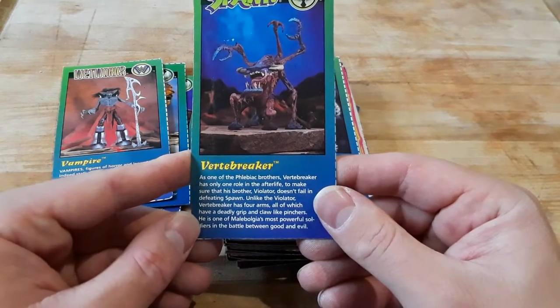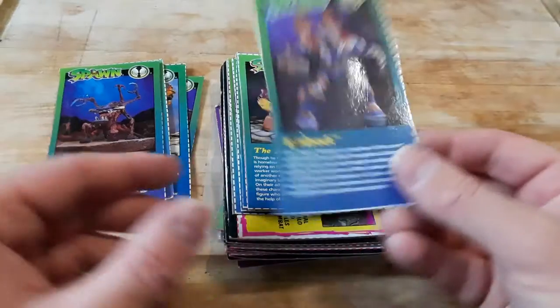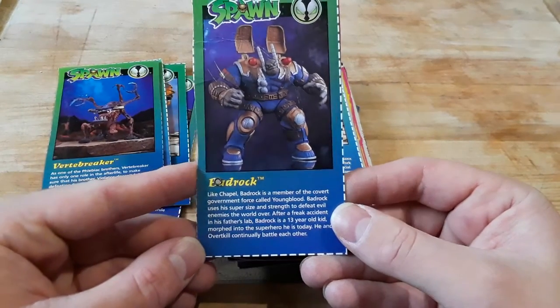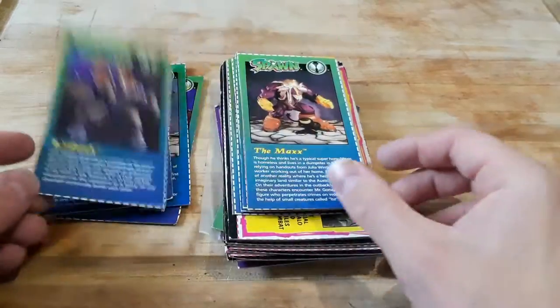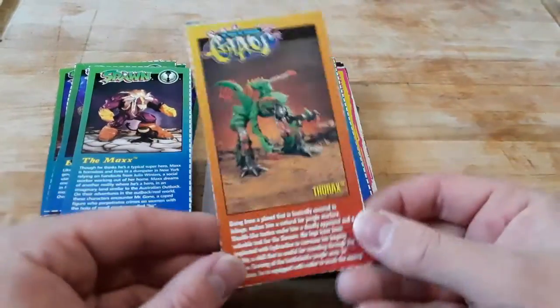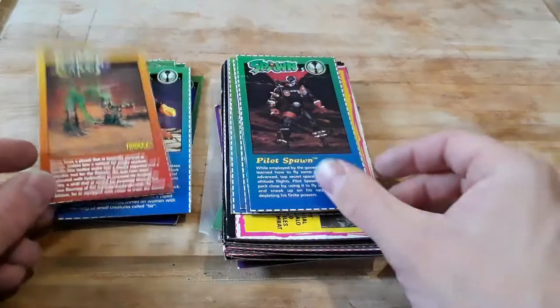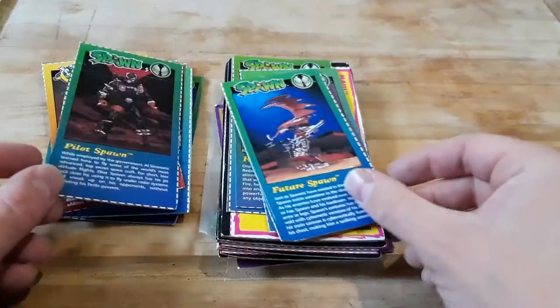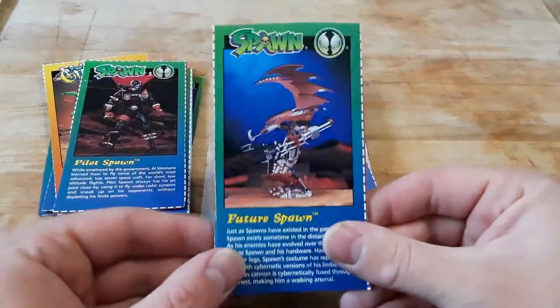Well, I did when I was a kid. Nowadays if I can find them in the whole package, I usually just like to keep the whole package anyway. Then we get Bad Rock. Some of these small figures look pretty awesome. Thorax — they don't always come out as awesome as they look.